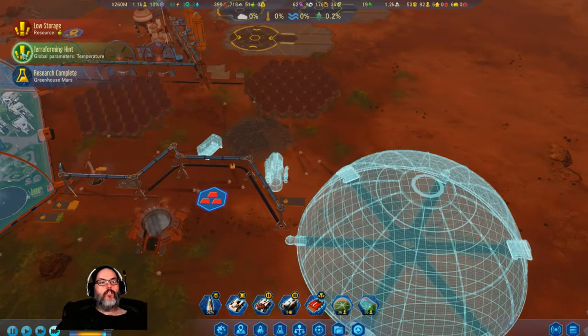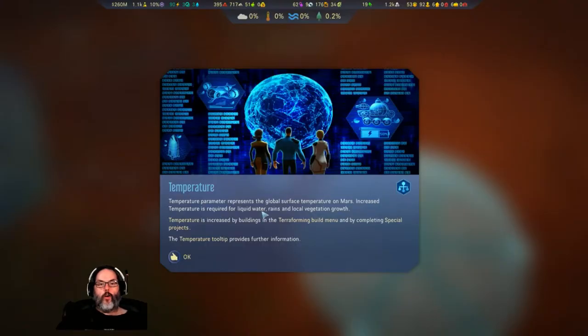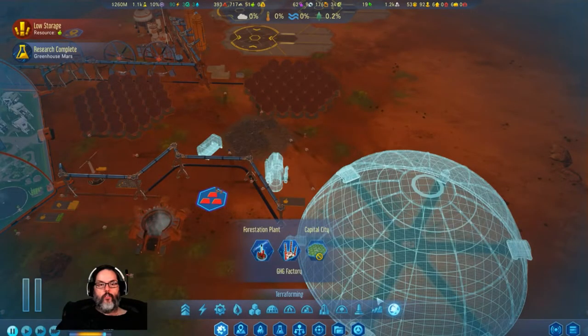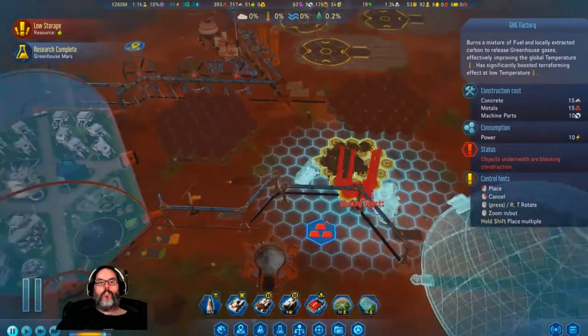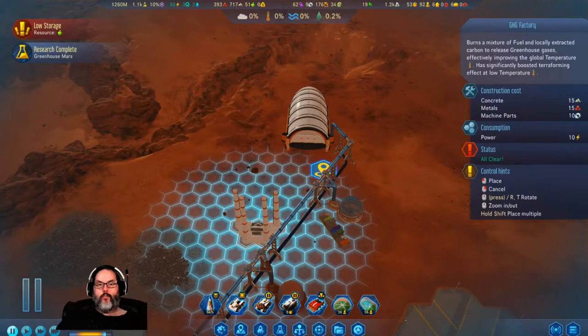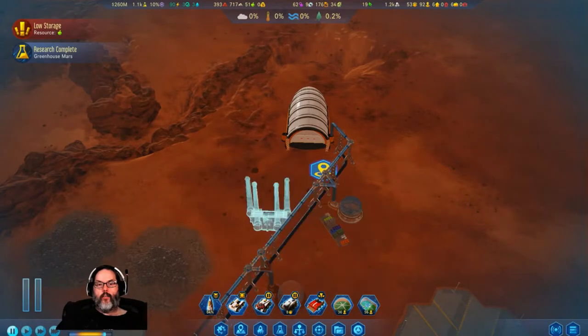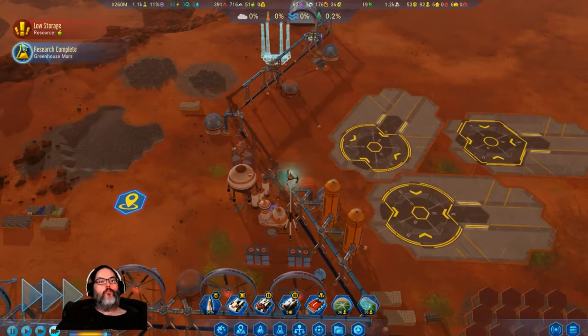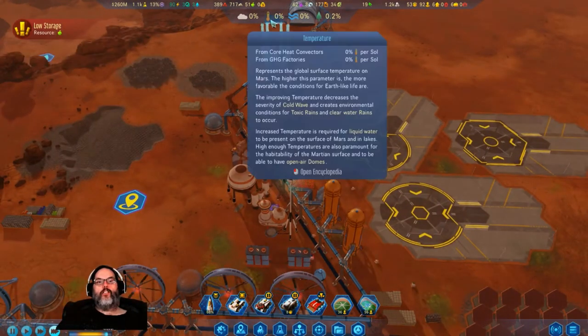Alright, greenhouse gases - so we can work on temperature. Let's check out this, and let's go ahead and build a factory. We will build it out here, and we'll just do one for right now - we'll get it started, and that'll start raising the temperature.